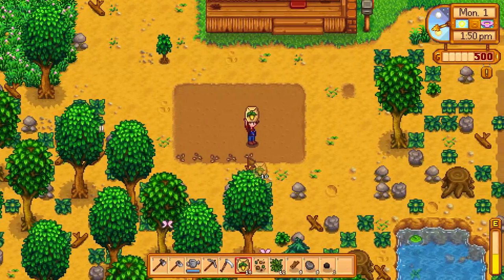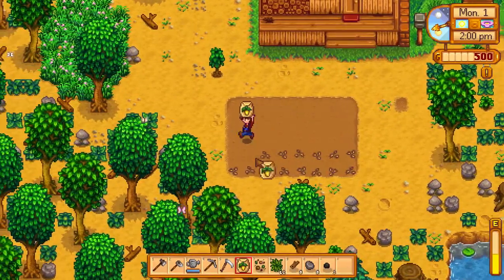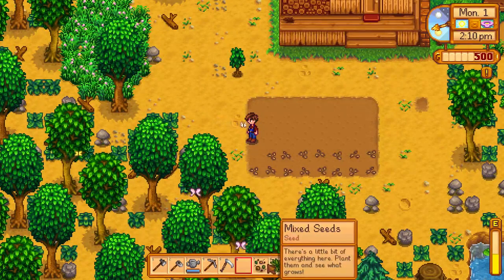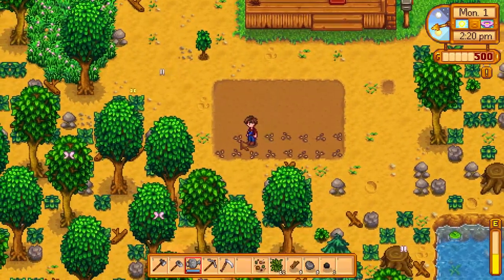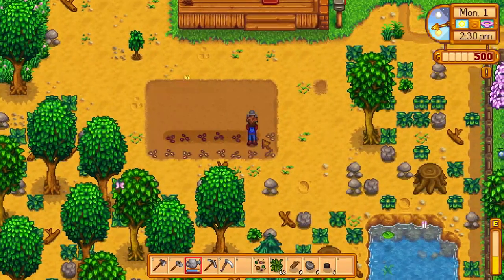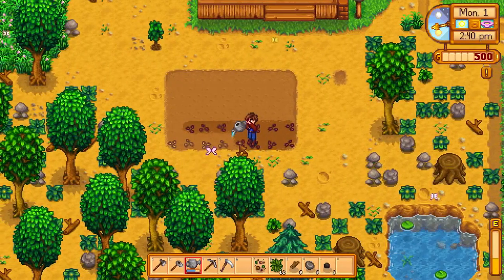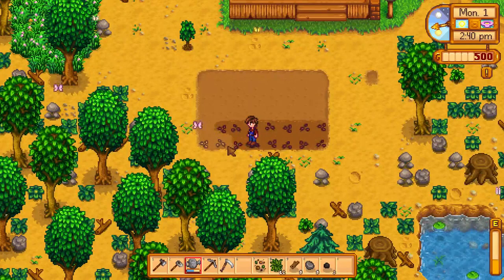Now we plant our seeds. That's pretty easy to put them down. Oh, and we're out of seeds — maybe a little more than needed. Well then, I guess that's that. We probably have to water it too, right? Our can already has some water, so let's go. Perfect timing — it's almost 3pm. I said around 3pm we'd head out and meet the townsfolk.